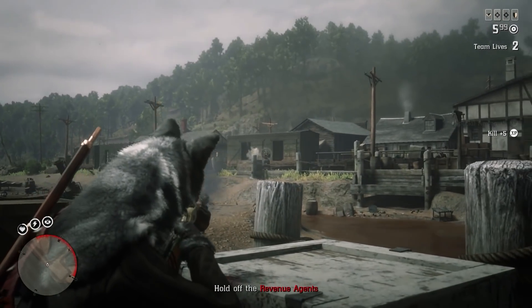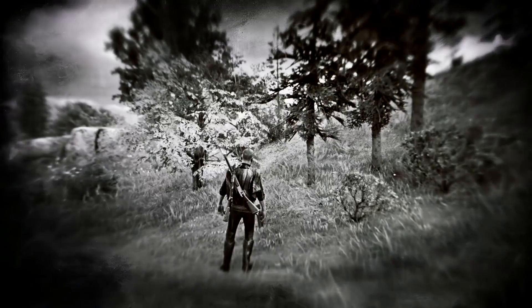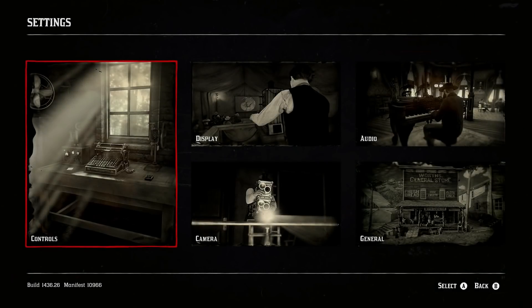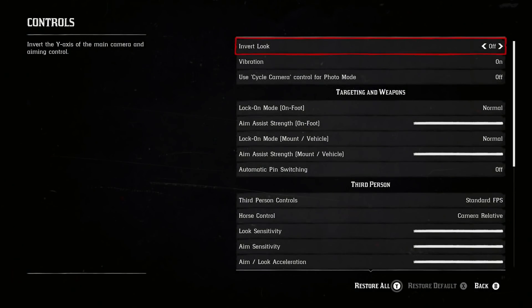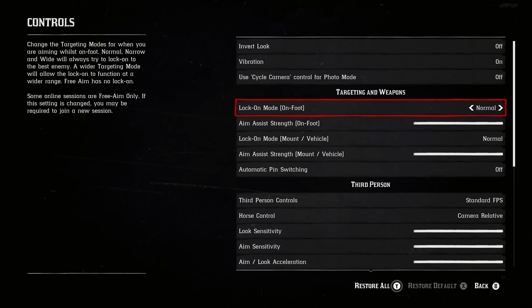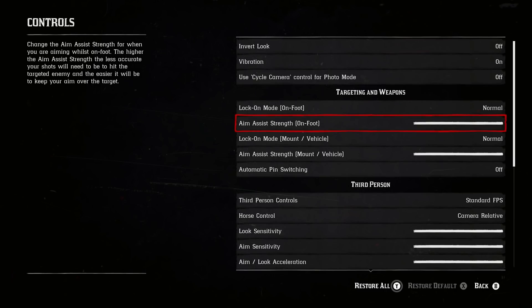The first mistake is sticking with the default settings. This can be found within your pause menu by going all the way down to settings. There you'll have the option to change your controls, display, audio, camera, and general settings. If you're on PC, you'll also have an extra option to change your graphics, and what you change is entirely up to your preference.